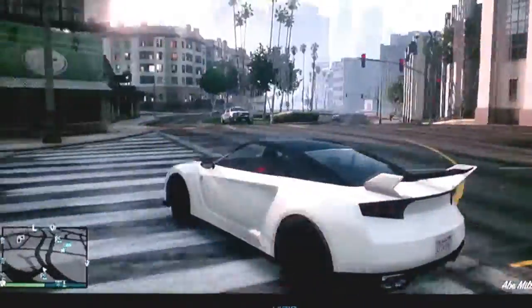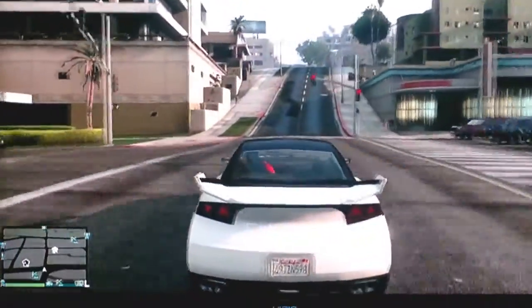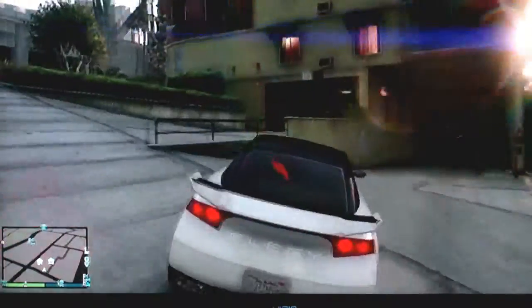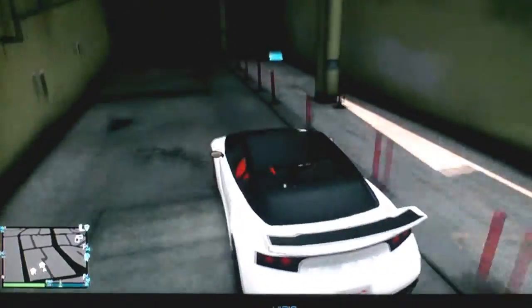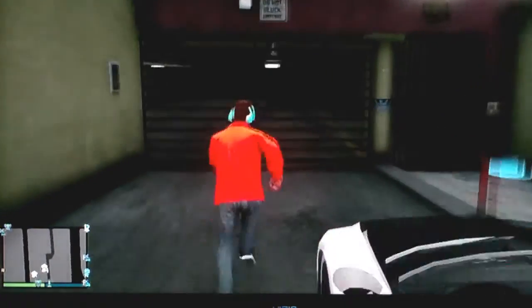Okay, here we go. And this is how you know you're doing it right, if it turns invisible. And then you want to bring it up to your garage, but you don't want to bring it in. What you want to do is you want to get out of your car, walk in, and it will not say that your garage is full.